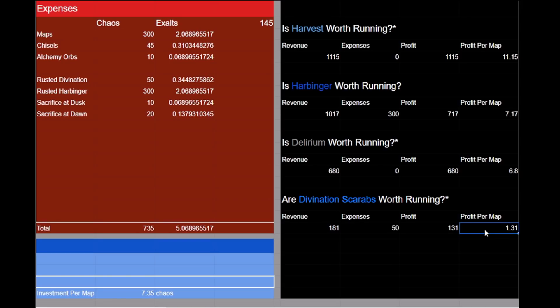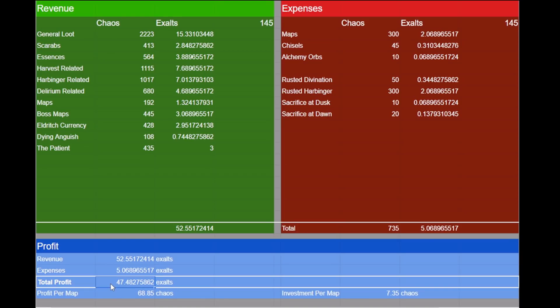So to sum things up: harvest is worth running if you are willing to use TFT discord to sell your crafts. Harbinger is always worth running, even at low levels of investment. Delirium is also worth running if your build can handle it, and it increases in value with the more juice you add to your maps. And finally, only run divination scarabs while juicing maps that have valuable divination cards. As you can see, our total profit from this test was around 47.5 exalted orbs, averaging out to be roughly 70 chaos per map.